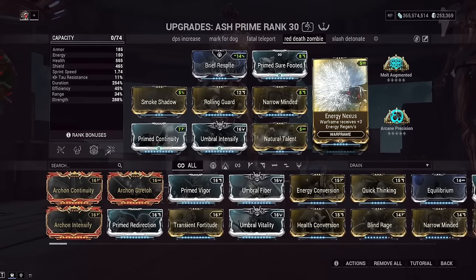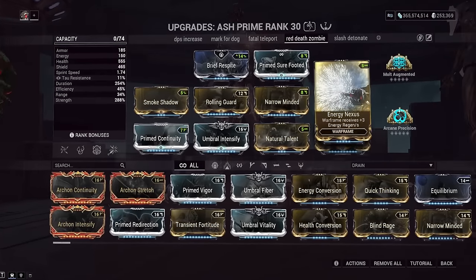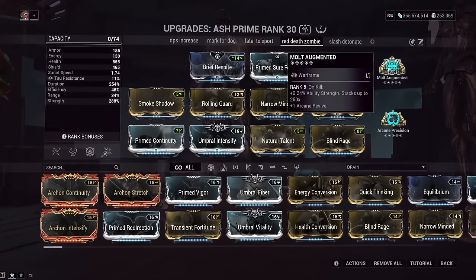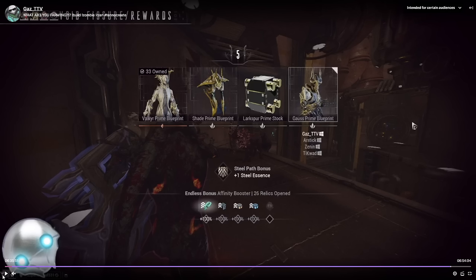Energy Nexus gives three energy per second just built in from doing nothing, and that's why it scales really well with Nourish multiplying it to 12 or more. Molt Augmented on kill gives increased power strength — one of the best arcanes in the game, make sure you've got this. Then Arcane Precision — this is more of a flex arcane slot — it gives increased pistol damage on headshot. Since we're doing guaranteed headshots with the Dual Toxocyst, you'll be doing tons of headshots and tons of damage. 300% increased damage can go a pretty long way when we're already hitting hard crits.